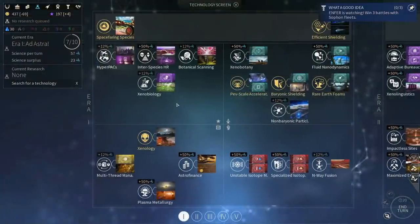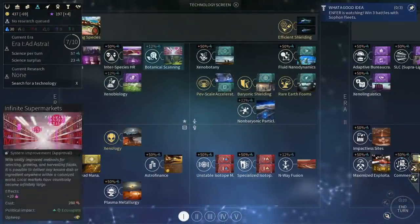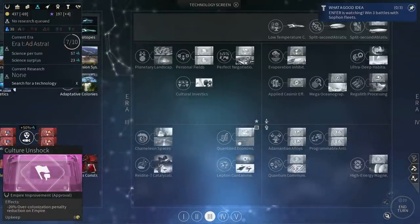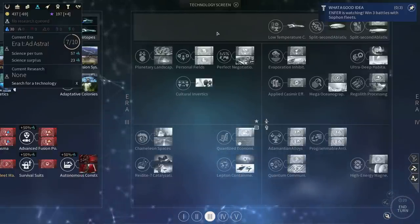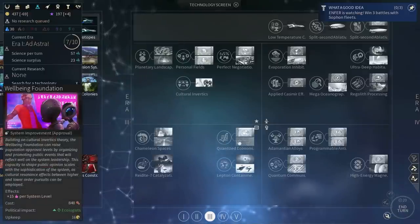With that out of the way, let's focus on the research. I'm not going for botanical scanning — I have happiness and Webster will be good enough for now. I will probably need infinite supermarkets at some point, but I'm hoping I can skip them and go straight into culture and shock. Once I start conquering the Cravers, I will no longer need to worry about the approval hit. I can also go for the well-being foundation, but considering the fact that the level system is bugged, I won't get much out of it because my systems are stuck at the lowest level.